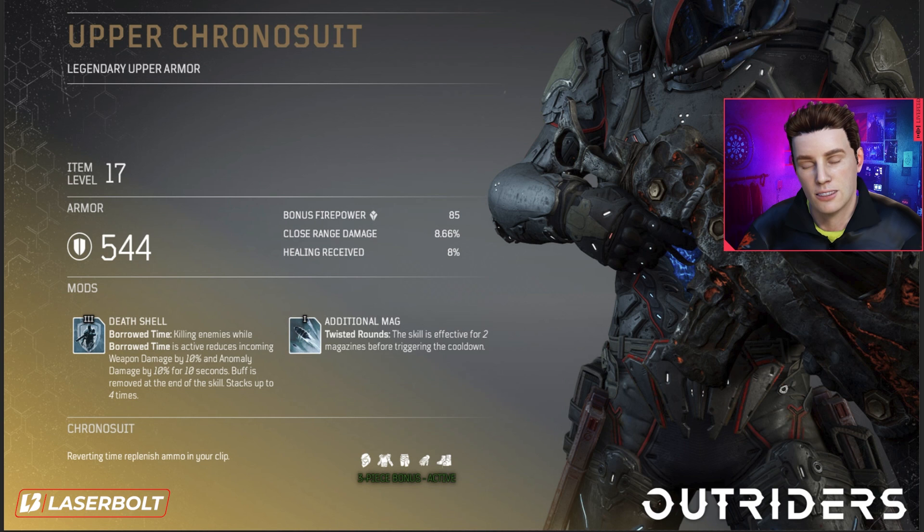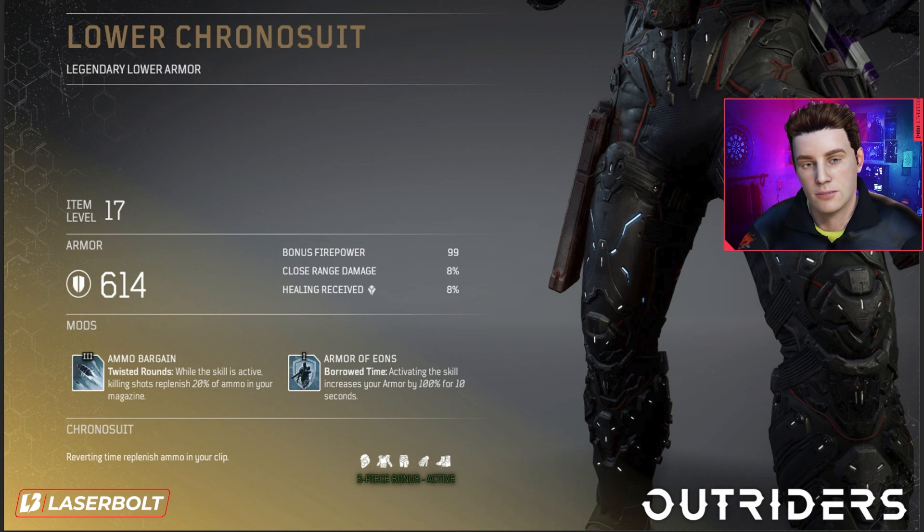Next we have the legendary lower armor — basically the boots. This gives 99 bonus firepower, a slight increment from the 85 we've seen, along with 8% close range damage and 8% healing received. Once again, health recovery and close-range damage continue as the core stats.